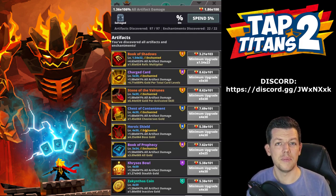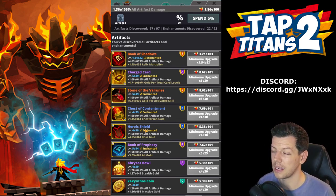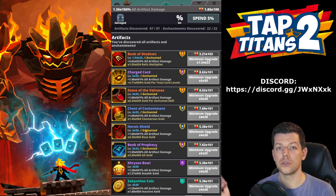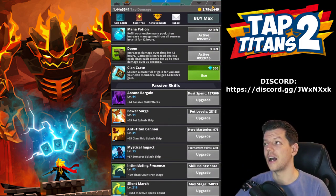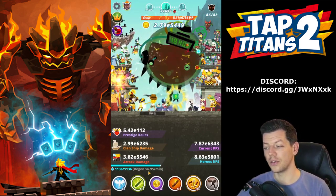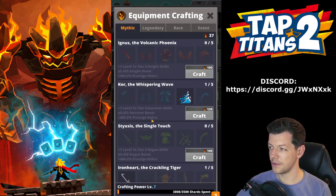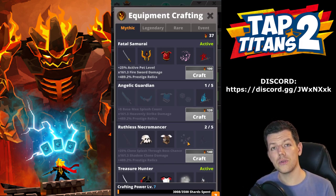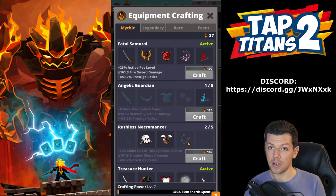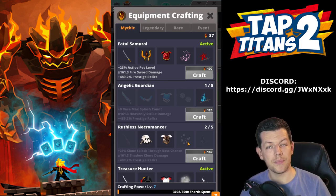Most of my artifacts are toward clan ship, so if I changed to Heavenly Strike, my Heavenly Strike artifacts would be low level and anything that boosts Heavenly Strike would be weak. If you change straight away without preparation, the new build will actually be weaker and you might not even reach your current max stage. You need time to prep your artifacts toward the new build, make sure your passive skills are high — good splash damage, good mana regen — and make sure you have the right mythic sets. That's Angelic Guardian for Heavenly Strike and Ruthless Necromancer for Shadow Clone.